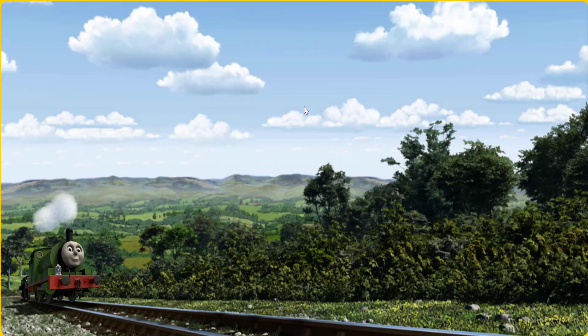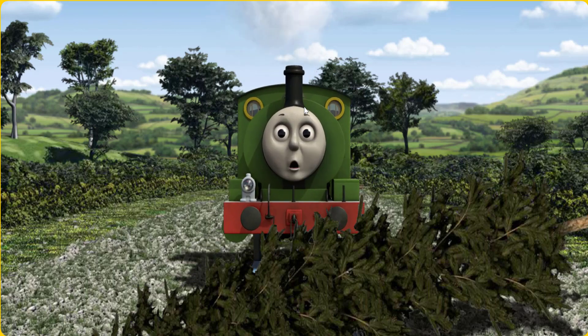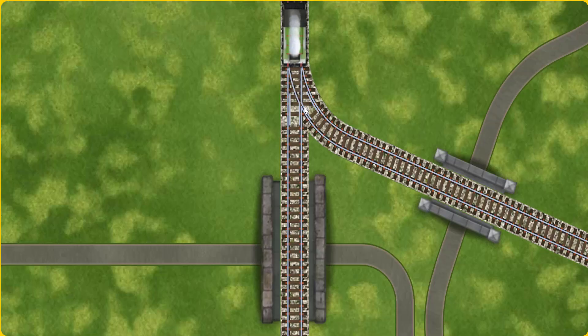Percy went through the countryside. Suddenly, the tracks were blocked. Percy had to stop. He would have to go another way. Find the track that goes over the shortest bridge.